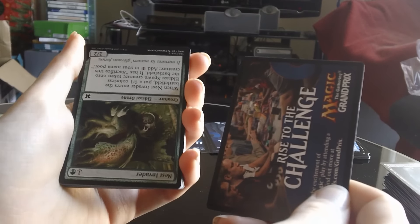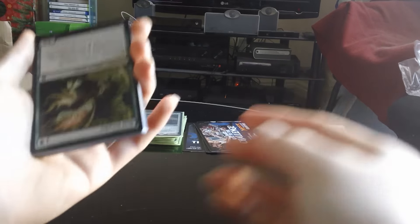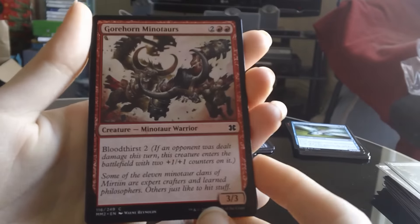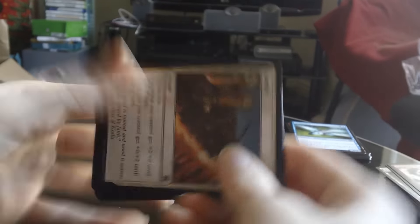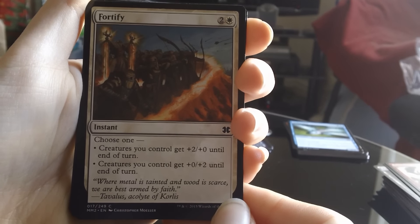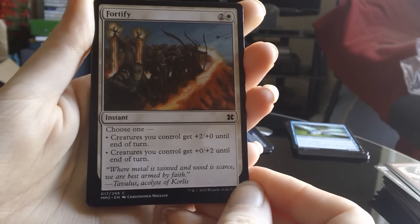Oh they're upside down again — maybe these are lucky packs because they're all messed up with the packaging. Alright so we have a Nest Invader. Gore Horn Minotaurs. Yeah that's weird, they're packed the same way, two upside down and then back to normal again. Alright so, Cryptic Command foil is — the foil is $45. Okay, I got it wrong, I thought the non-foil was fifty but still, a $45 card. Sweet.